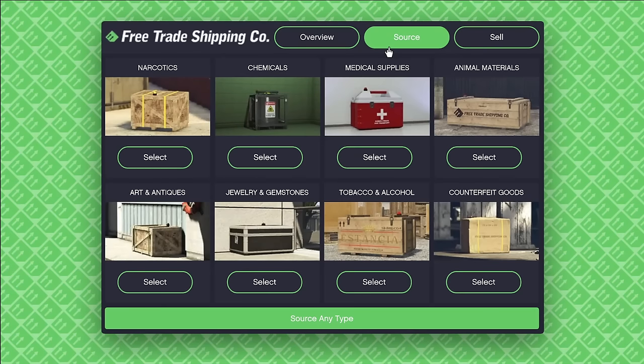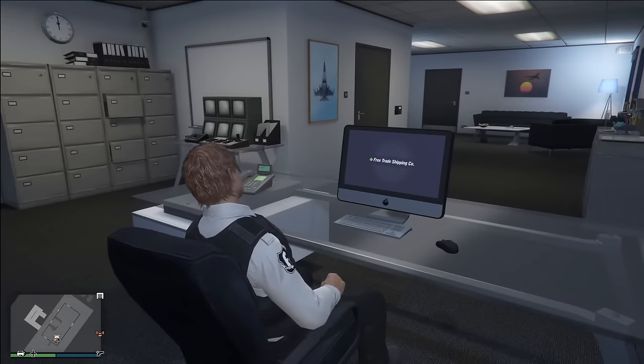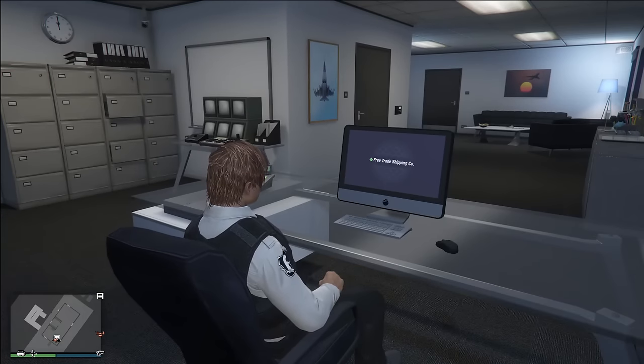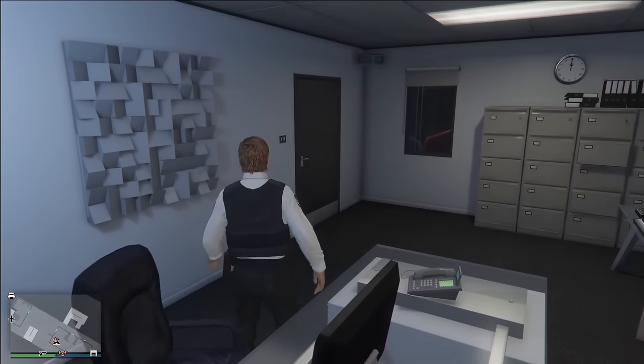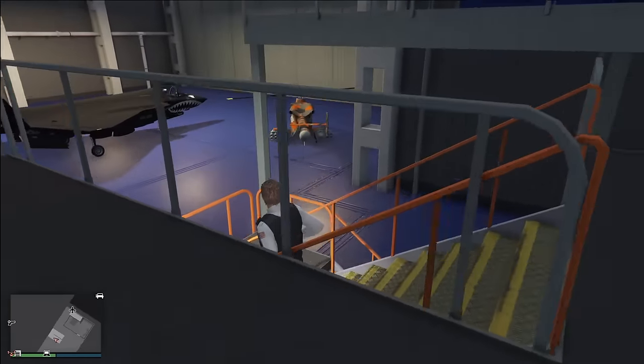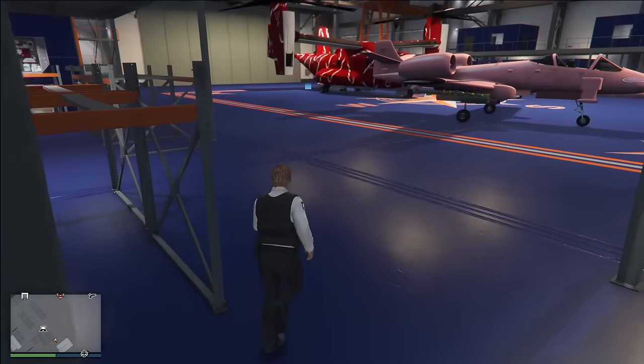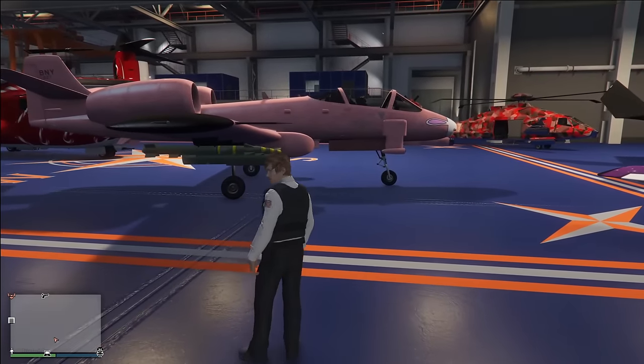The number one sourcing of materials you should do are medical supplies, chemicals, or narcotics — these are going to pay you the most money. The best way to use the hangar is to source only one type of goods. You shouldn't do a 50-50 split because the more of a singular supply you source, the bigger the bonus you get on your payout. The hangar is definitely not anything special, and it will get boring after you've repeated the same land missions 200 times, but it is a fun property because you can own a lot of jets.